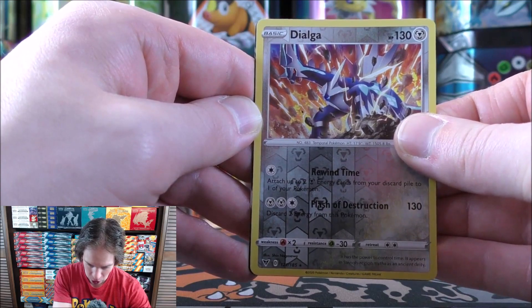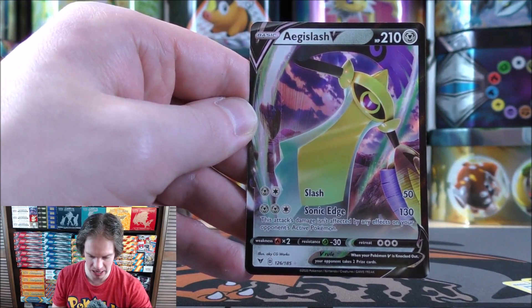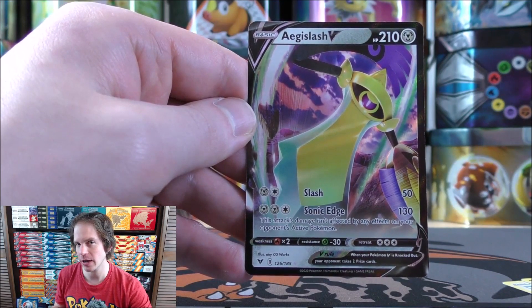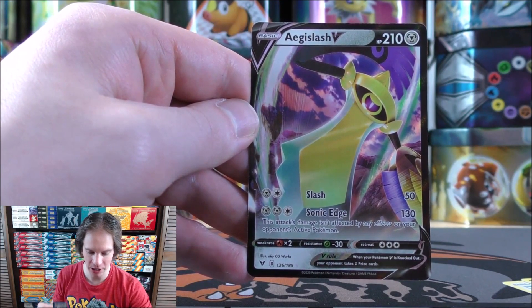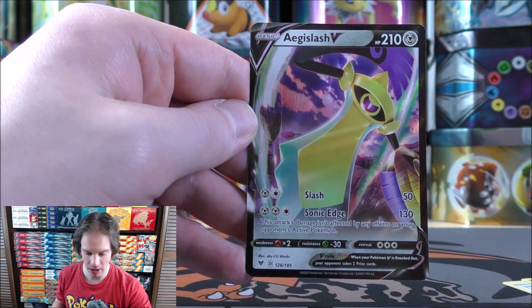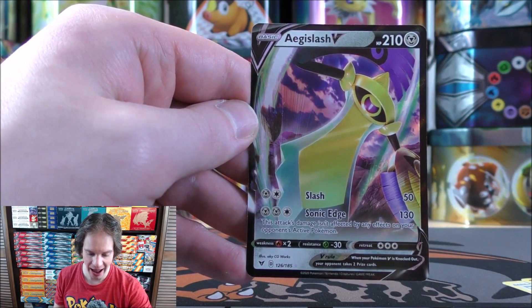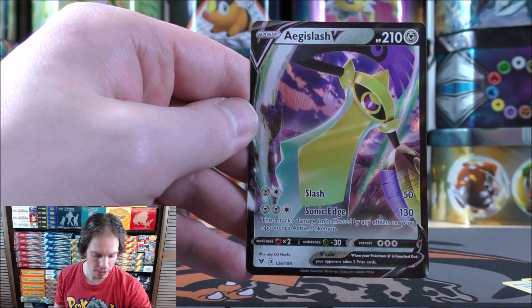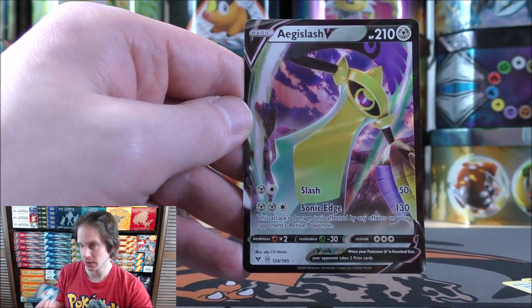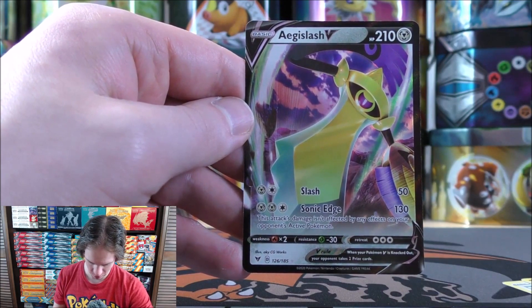Final card — hoping for something good. Does look like a dark edge — it would be an Aegislash V. Now this card is actually seen in some competitive decks out there, especially with a deck like Zacian V. Because of its Sonic Edge, it does 130 damage for 3 energy, which isn't great — but the text on the attack is what makes it: this attack's damage isn't affected by any effects on your opponent's active Pokemon. So it could cut through Pokemon like Zamazenta V, Decidueye, anything that would stop a Pokemon from attacking — Aegislash would fight right through it.